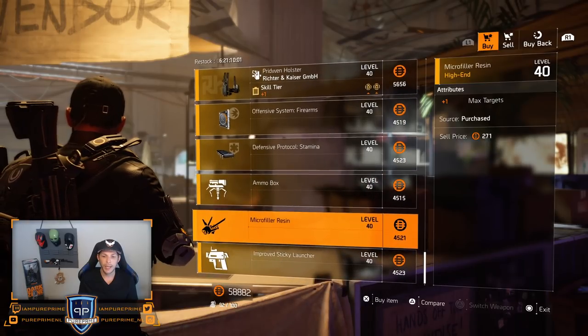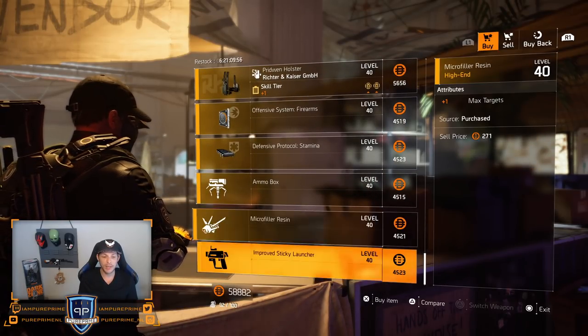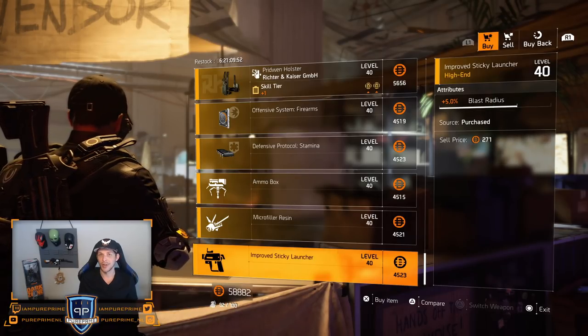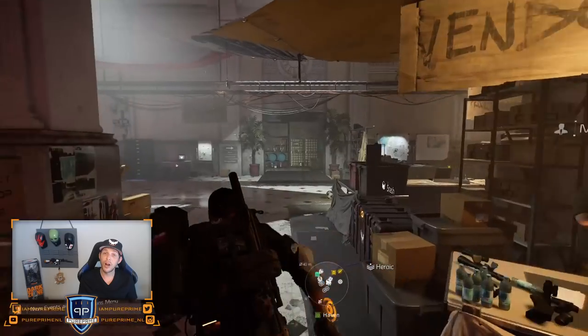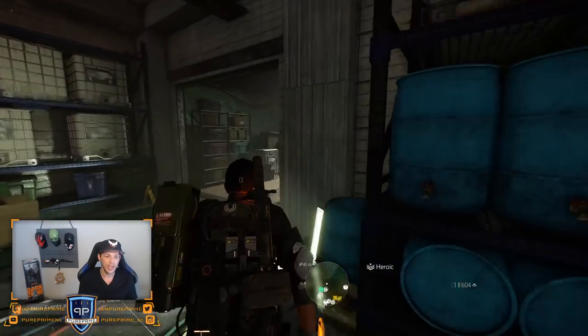Over to the 1% extra sniper ammo — leave it here. One extra max target for your drone — leave it here. And then 5% blast radius — not that great as well. And then for our last vendor of today and this week, we're gonna visit Roy and see what Roy Benitez has to offer.